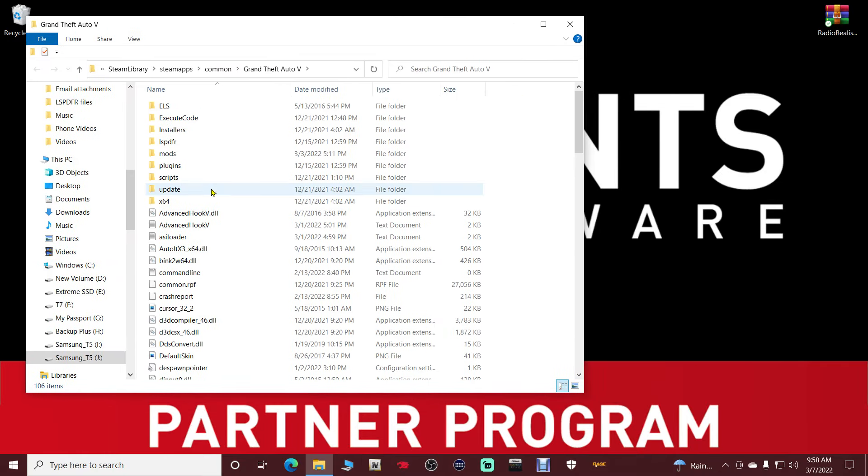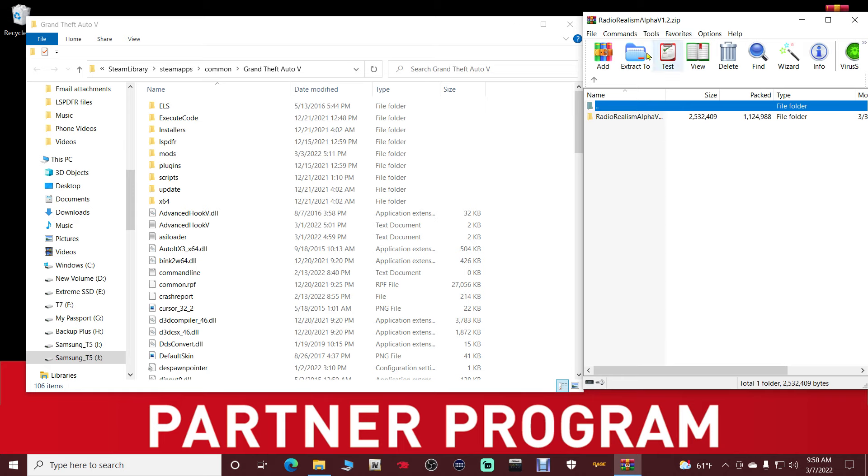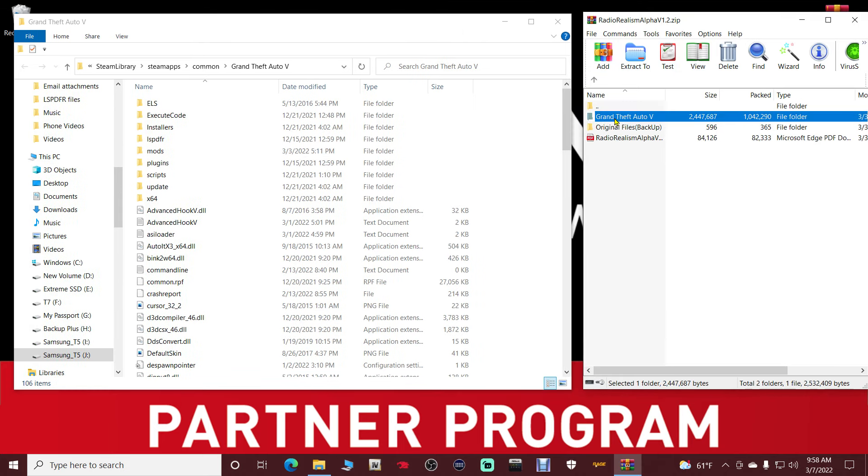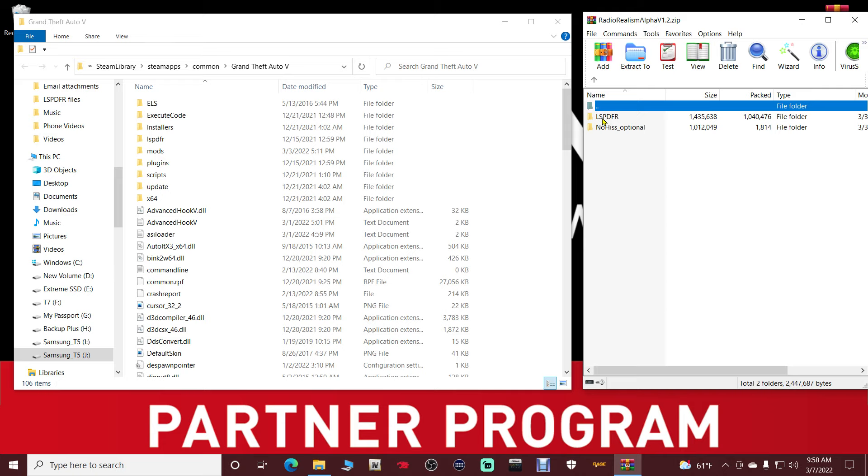Once we're in here, there's going to be a certain pathway we have to navigate to. Go ahead and open up your Radio Realism Alpha WinRAR, double click on the folder, then double click on the Grand Theft Auto 5 folder inside the WinRAR. Now double click on the LSPDFR folder in your WinRAR, then double click on audio and then scanner.